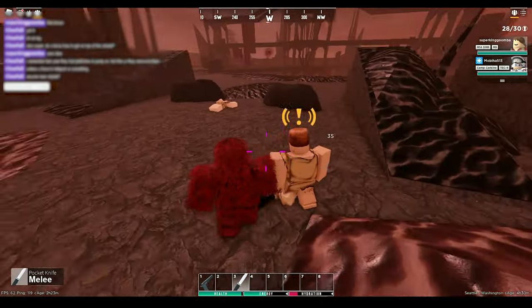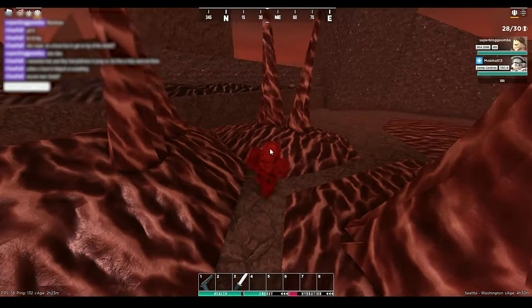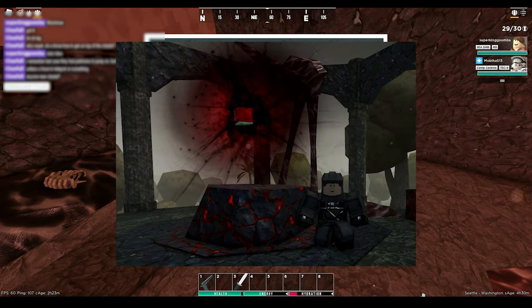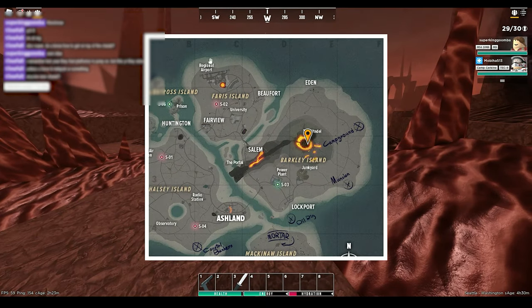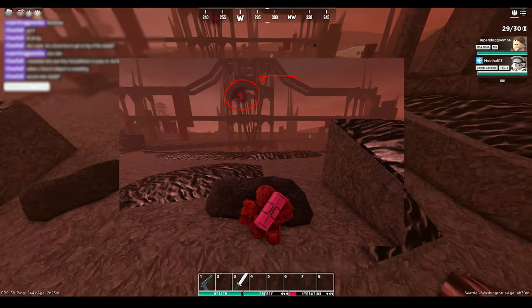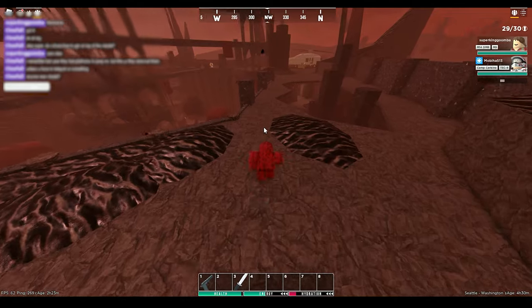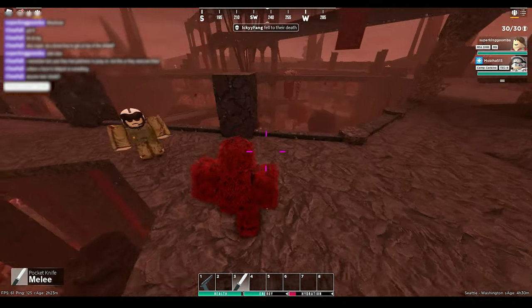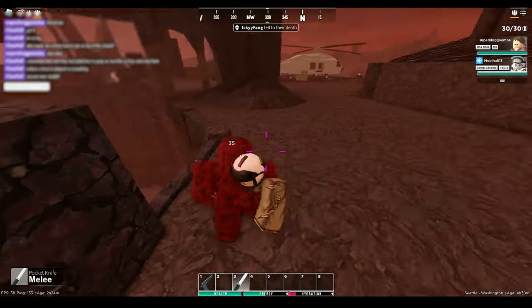Upon recording this guide, the towers where the Blood Ghillie suits should spawn do not actually spawn in due to some sort of glitch. However, they can be obtained and found at the top of the Citadel. To get to the top quickly, you will have to enter from the back of the Citadel right over here. I will play a clip demonstrating how to enter.